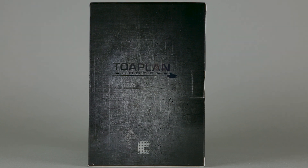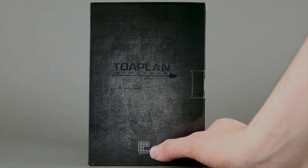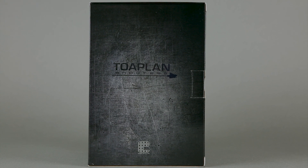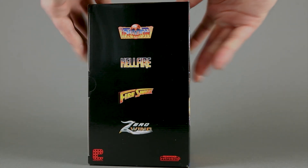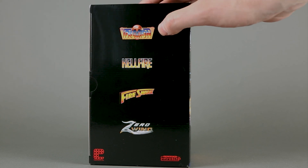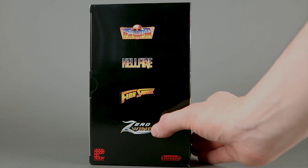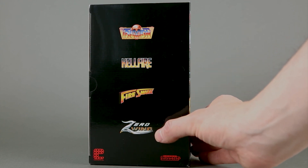The outer box is rather undescriptive with just one logo and the company logo. Moving to the side, we see that there are four games included: Traxion, Hellfire, Fire Shark, and Zero Wing. And if you don't know what Zero Wing is — all your bases are belong to us.